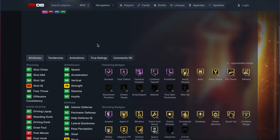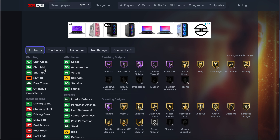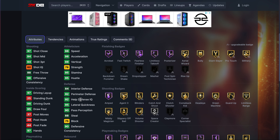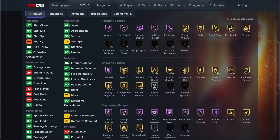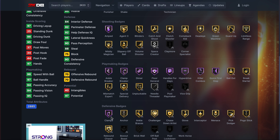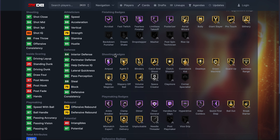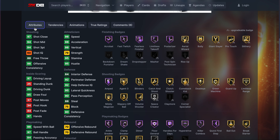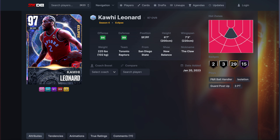Then we've got Ja Morant. Ja still has Ja on quick, still all the same animations. 98 speed, 98 acceleration. Look, this is as good as they can make a little point guard in the game right now. He has every key badge — half clamps, quick first step, killer combos, dimer, clamp breaker, ankle breaker. He's got range, he's got a release on quick. He's not gonna be my cup of tea because I'm not the greatest with Ja Morant, but this is the best you can make a Ja Morant card this year.